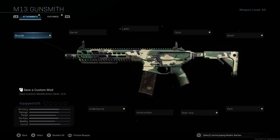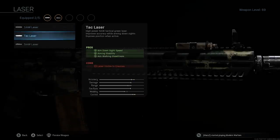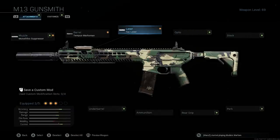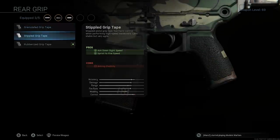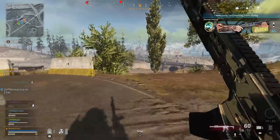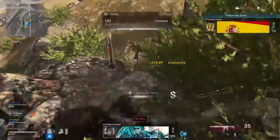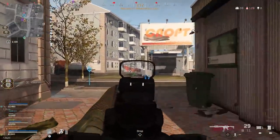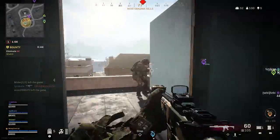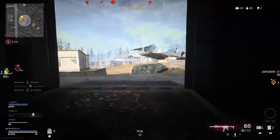The setup I use includes the Monolithic Suppressor, Tempest Marksman barrel, Tac Laser — which gives so many benefits and rarely gets spotted on the large Warzone map since it only appears when you ADS — stippled grip tape for faster aim down sight time, and the 60 round magazine. If you want to mix things up, definitely try the M13. For newer players or those less confident in their aim, I'd stick with the Grau or M4 which don't require landing headshots as much. I'd pair the M13 with an RPG for the three-perk setup of cold-blooded, ghost, and amped, along with C4 or Semtex and the heartbeat sensor.